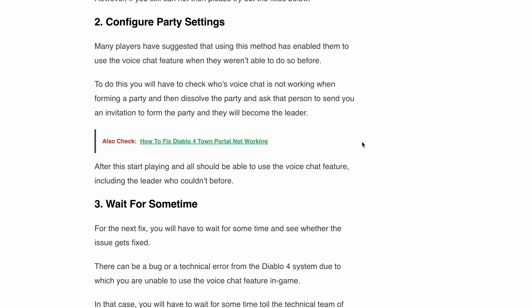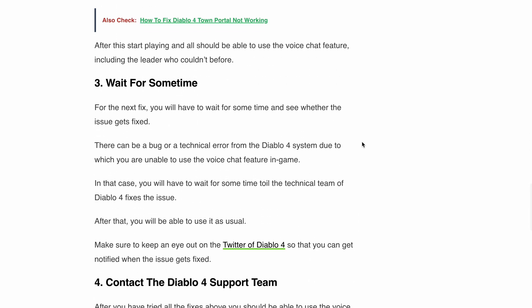Next, if none of these solutions worked, it might help to wait for some time. Occasionally, technical bugs or errors within the Diablo 4 system can prevent the voice chat feature from functioning properly. In such cases, waiting for some time could be the best solution. Keep an eye on the Diablo 4 official Twitter account, and once the technical team resolves the problem, you will get back to enjoying the voice chat in no time.